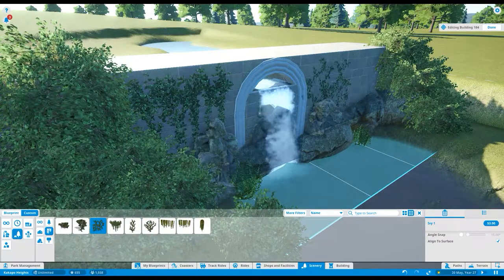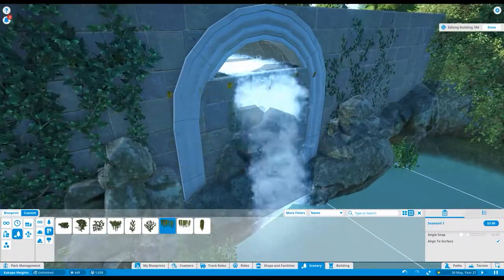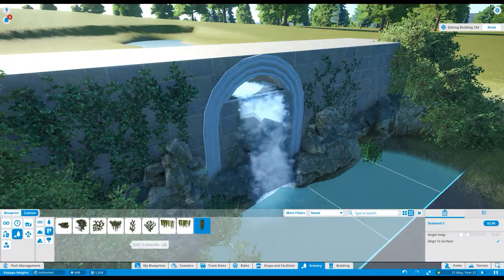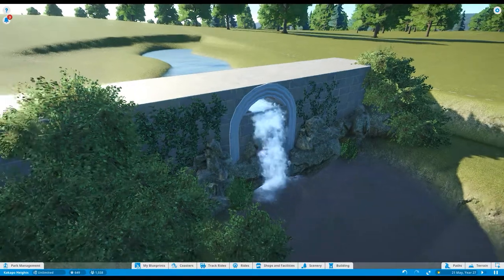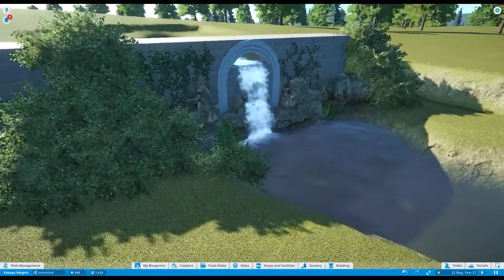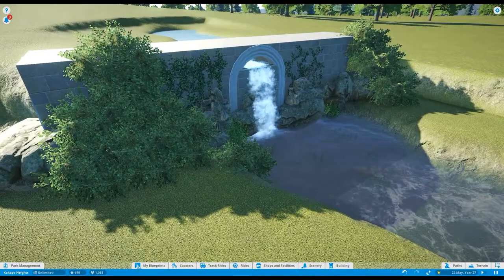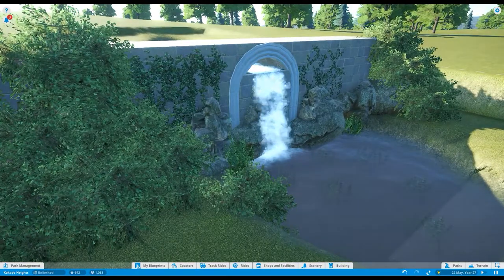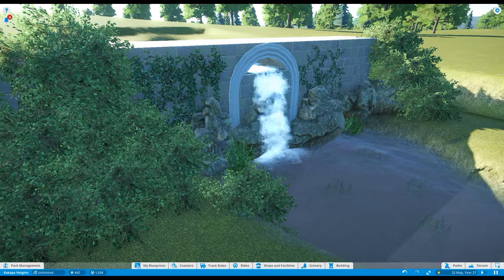I finished up with the usual combo of trying ivy and seaweed to make it look a bit more colorful around the brickwork. So that's it for this video — thank you for watching. Next time I'll have a go at building a beaver dam version of a weir, and after that the natural waterfall. See you next time, bye bye.